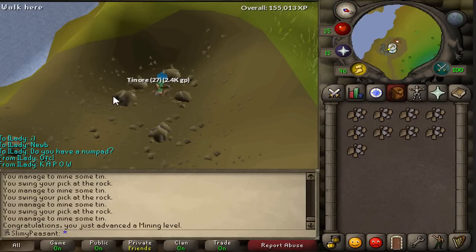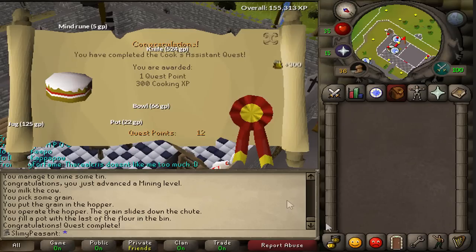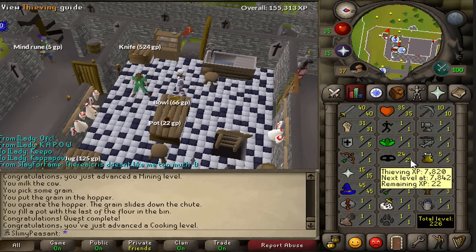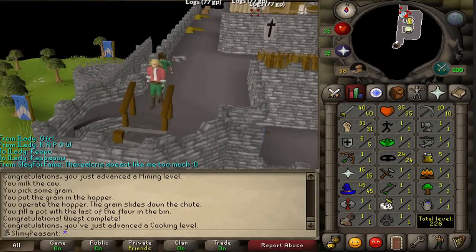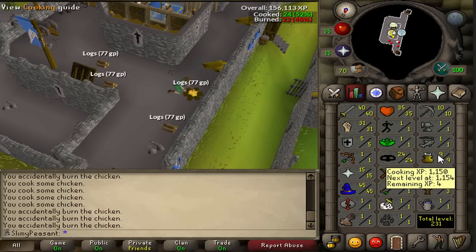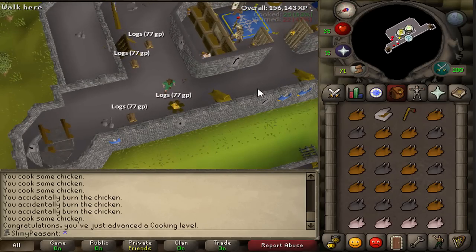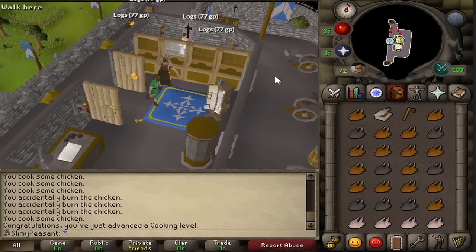10 mining done! Time to work on 10 cooking. I'm going to do the Cook's Assistant quest now because that gives me a bit of XP — a little head start. Quest complete — one quest point, 300 cooking XP, takes me to level 5, saves me from burning my food. Got some raw chicken in the bank so I'm just going to cook that and hopefully get to level 10. There we go — 10 cooking! I can now start the Knight's Sword. There's an iron bar spawn in the wilderness I can grab, so let's get those smithing gains.